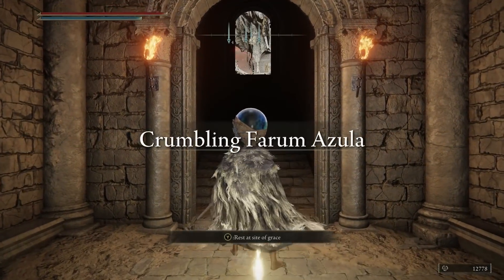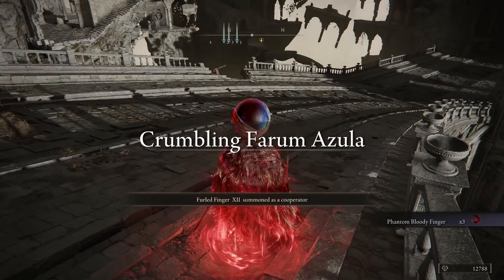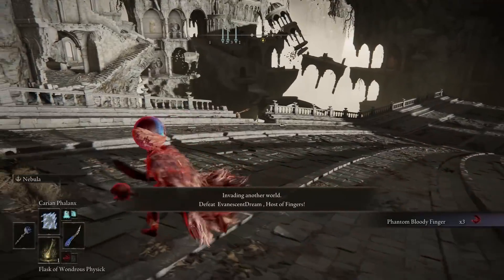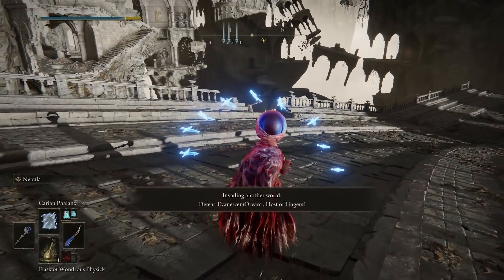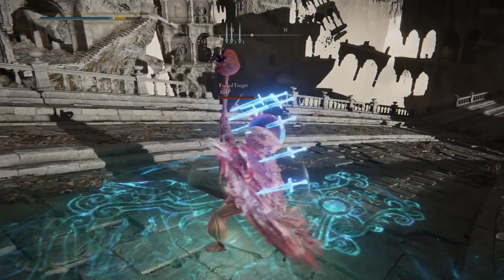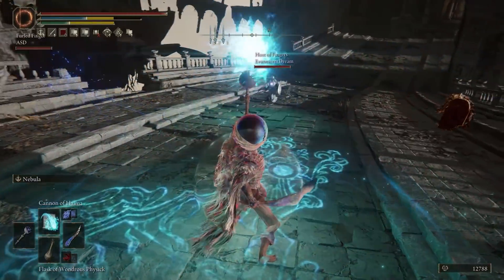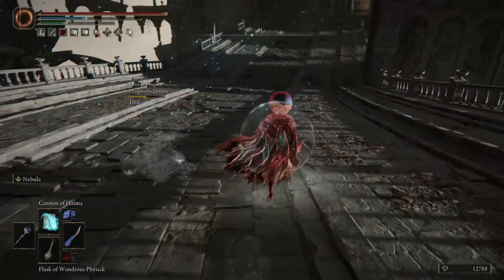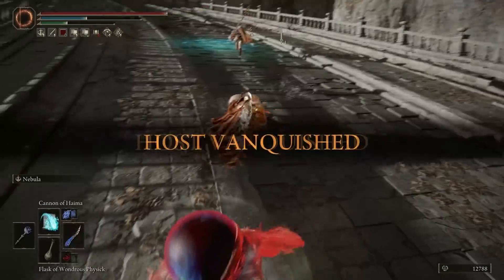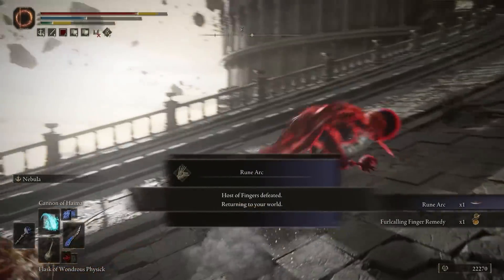I'm going to try and camp the bridge for a bit and have some fights here. Oh, they're down there — is that the same team? No, it's a whole different team. Does it activate everything? Nuke — GG, I win! Absolutely outplayed — a three-man party, see you later!